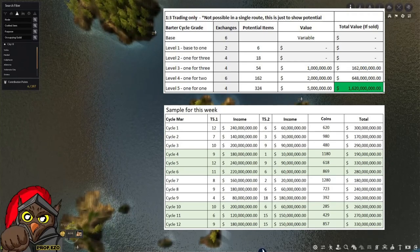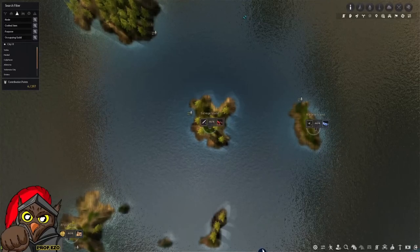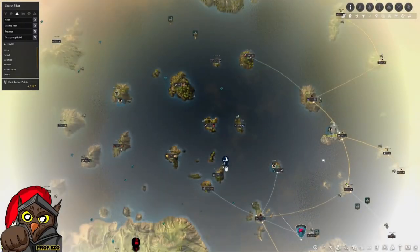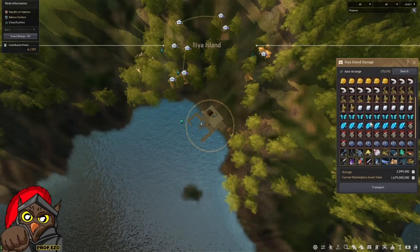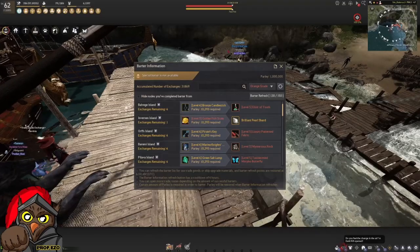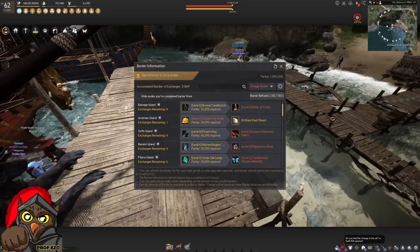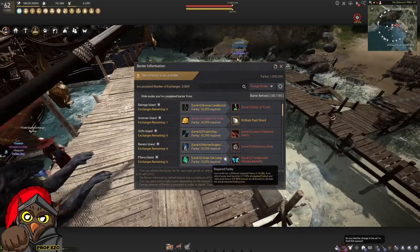And that doesn't happen in just one barter. As you accumulate the materials in your inventory, you can have the option to select which island you want to go to. But for beginners, you will have no choice but to go island to island to accumulate the materials you need. Let's go and check this current barter cycle for a better visual.